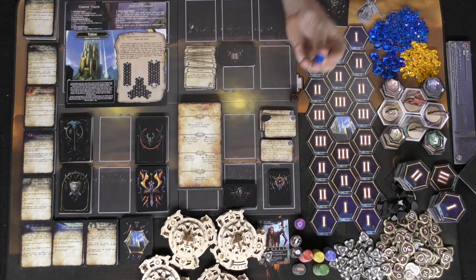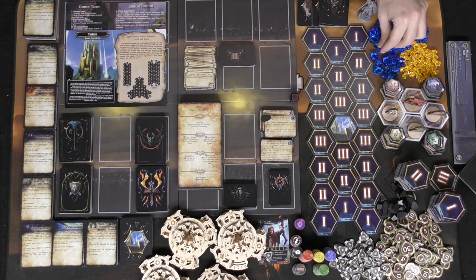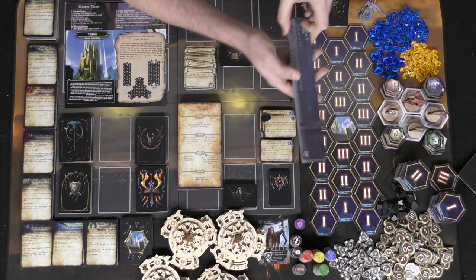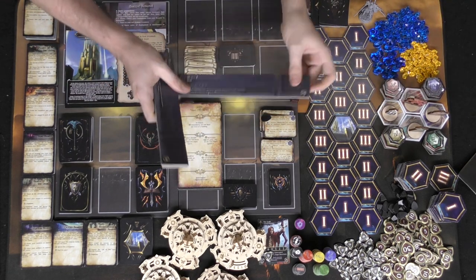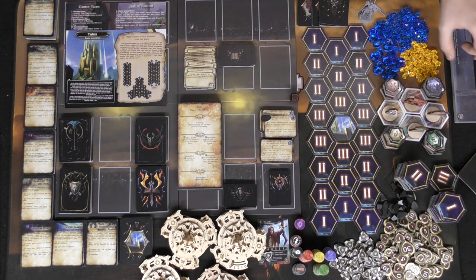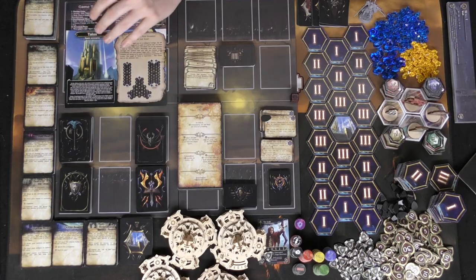There are two types of mana, as well as the larger crystals here which count as five mana, as well as some unique aspects like these walls here that you can add throughout the game, placing them in certain areas. Player boards come out based on the number of players, and you're always going to place player boards between players. So in a two-player game, you'll have one on each side.